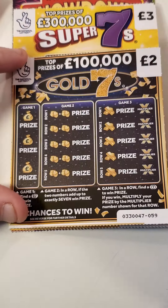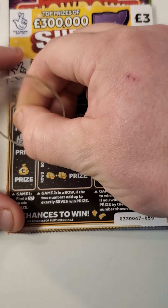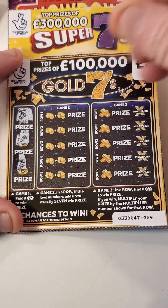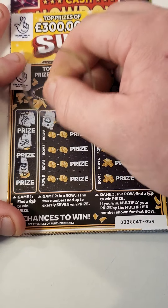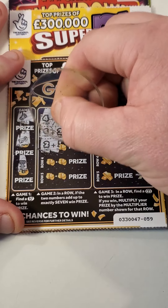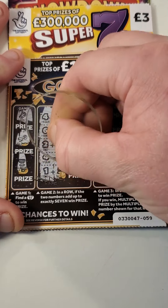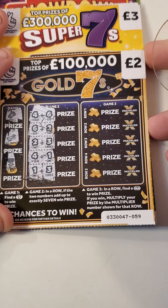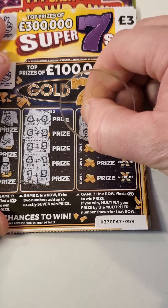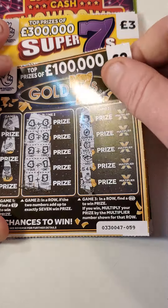So this box we are looking for a 7. We've got a roll of money, a key, a gold cup. Can we add up to 7? 1, 4 and 6, 6 and 2, 2 and 3, 4 and 1, 1 and 3. Nope. Can we find a 7? Pot of gold, compass, vault, wad, and a ring. Nothing on that one.